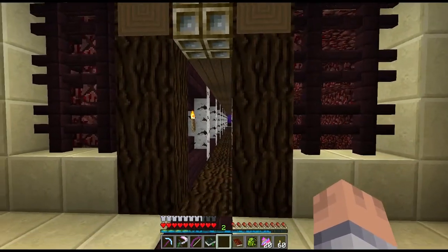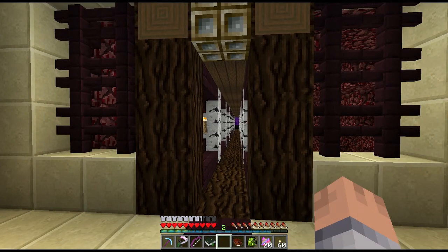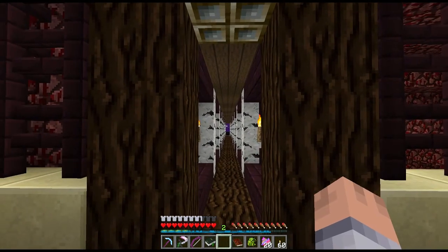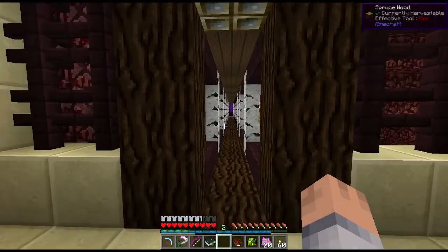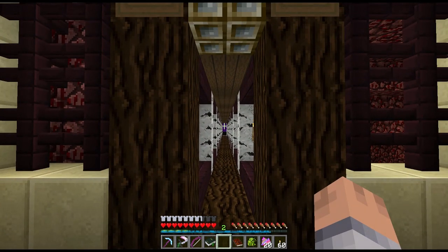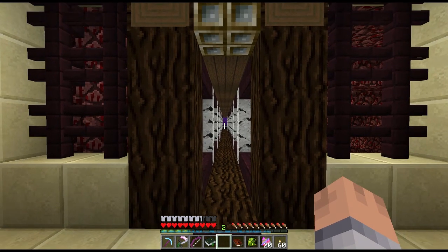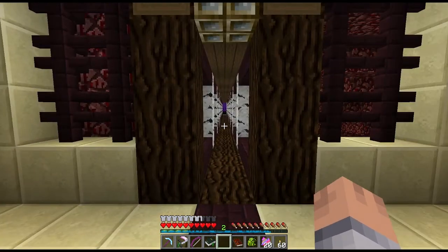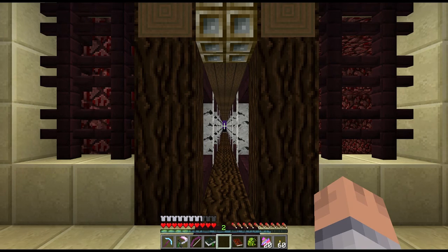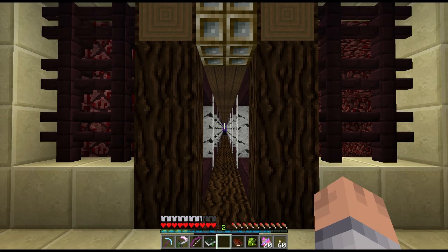There's a side tunnel going off here down to our wood farm, which I gave a wooden feel. The skeleton farm is down there too, and I decided to make a public wood farm so everybody has access to big trees — spruce, jungle, birch, witchery trees, and the maple I need a lot. Because it's right next to the skeleton farm, you never need to worry about bone meal — you just grab a few bones to replant.